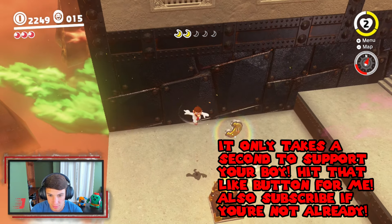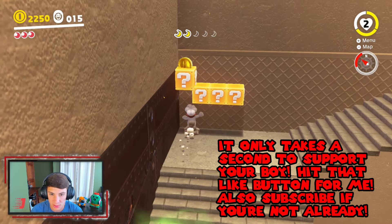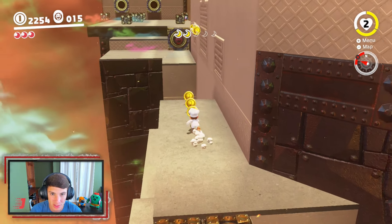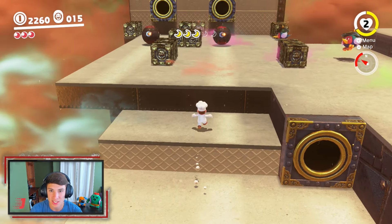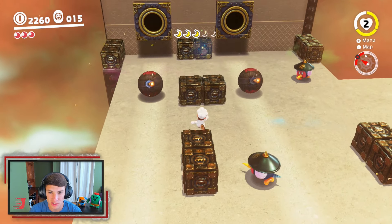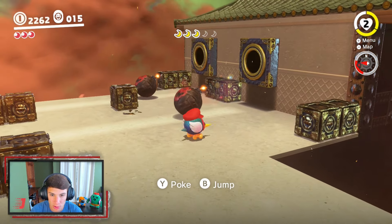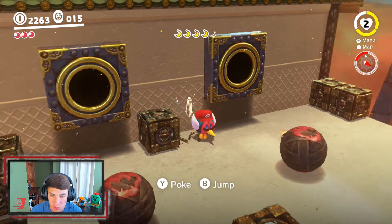Let's get this! Hit that with our cap — need any hearts in here? Just coins. We're grooving on over here — another one, into a cap throw, do another dive. I love the theme of this place; it's such a different theme for a Bowser's castle. There's a shiny box right there — we can actually aim our Pokies to poke into the box. Yeet — look at that, there's another power moon! We need one more.